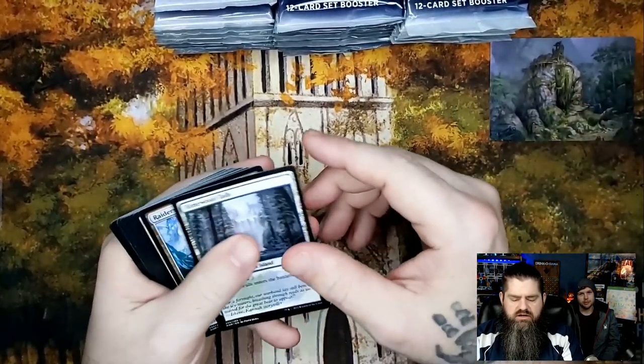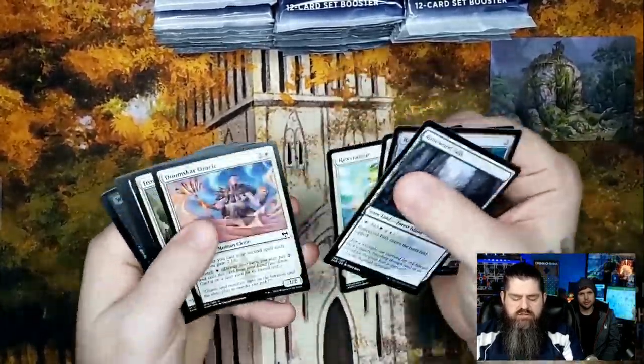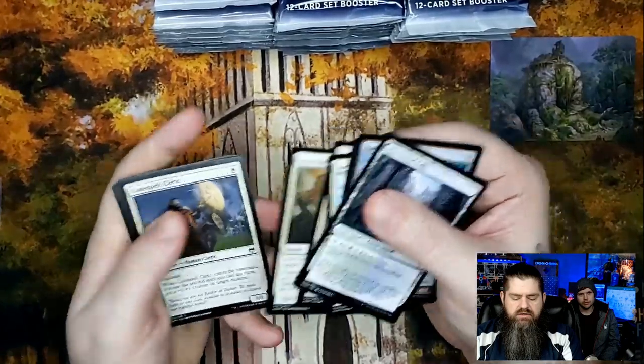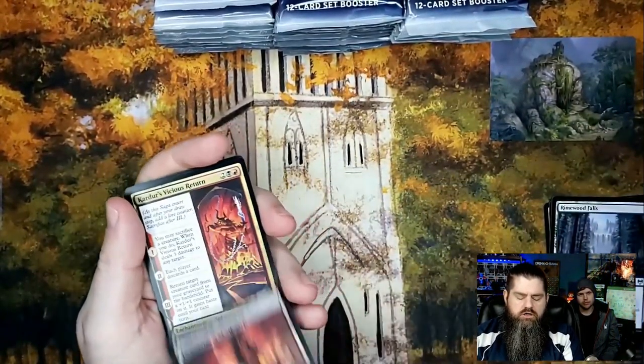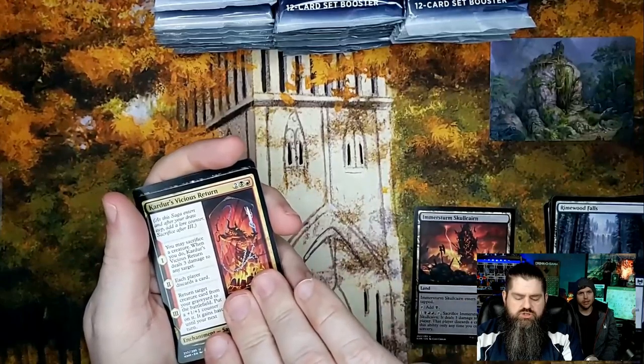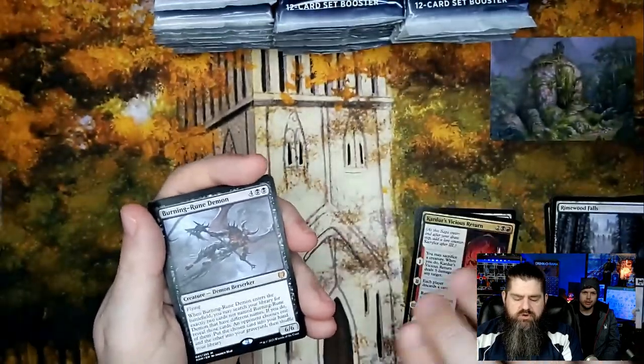We'll set the art cards over here and go through the commons real quick. Inner immer storm, Skullharn, Karter's Vicious Return. Those sagas — that's a pretty cool looking saga, the art is always really cool.